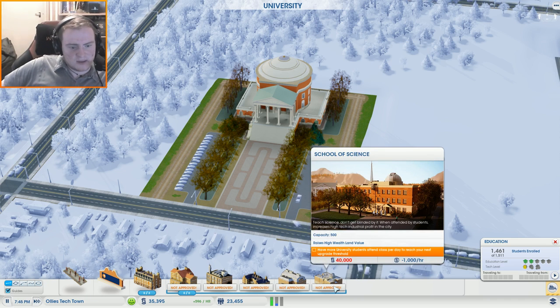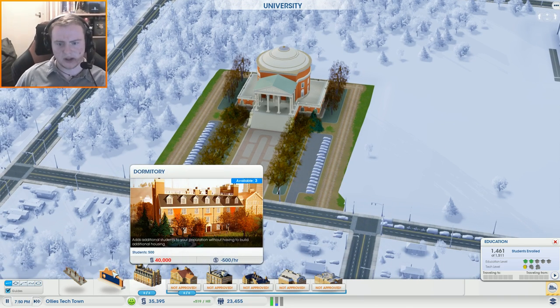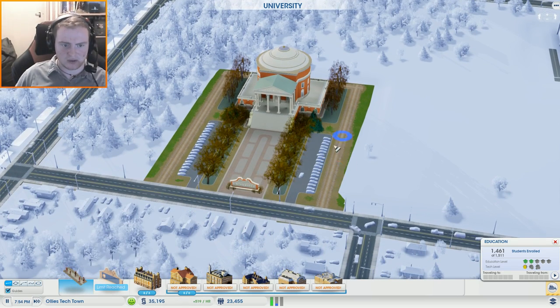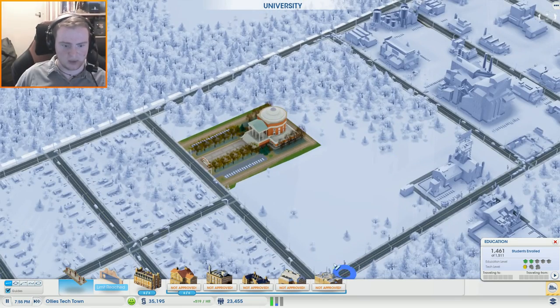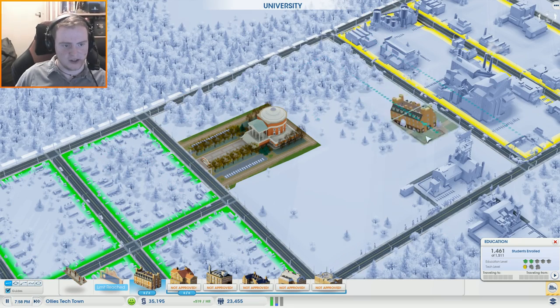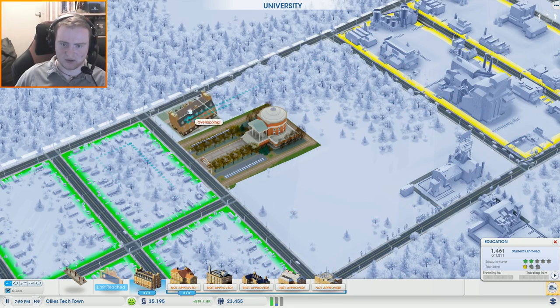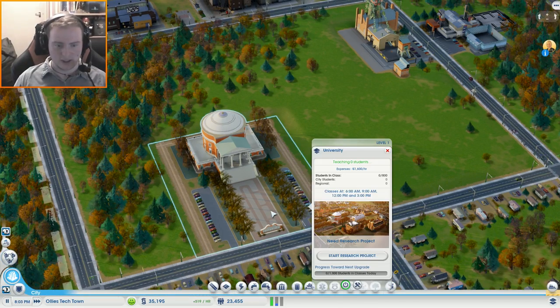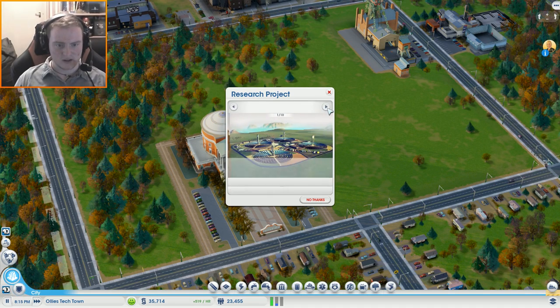That's so confusing — it says 'have more university students attend class per day' but it doesn't give you a specific number, just says 'more.' Okay, fair enough. Let's put that there — oh, we can have like a university campus! This is pretty cool actually, I've never done a university before. That's pretty nifty. We'll leave that for a while — can we research anything else in the meantime?